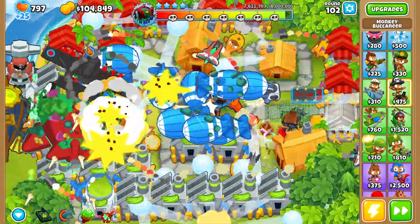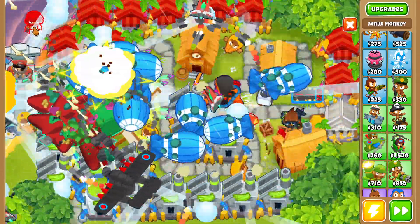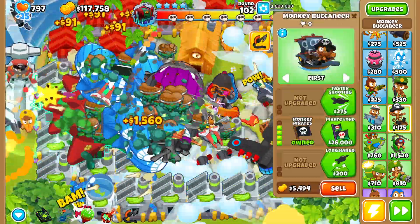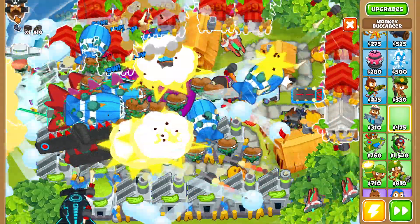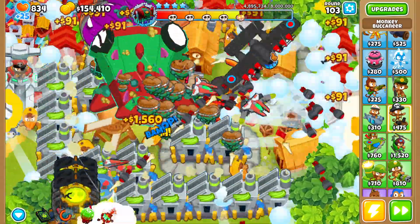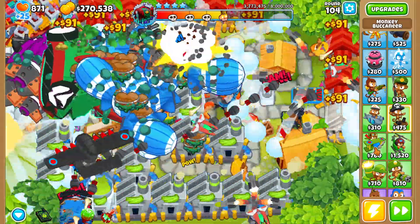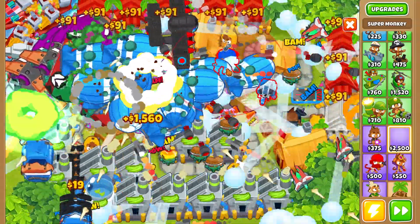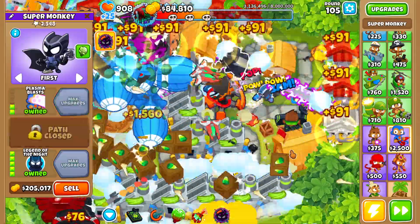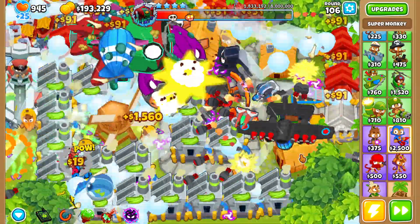Now that we have the navark of the seas, these balloons are making it really really far! Luckily we have the flying fortress and our other towers in the back. We buy a few more merchant men and get trade empire set up. We seem to have dealt with the actual boss now, so let's grab a super monkey and upgrade it to legend of the night, so if any balloons try to slip out of the map we'll be covered.